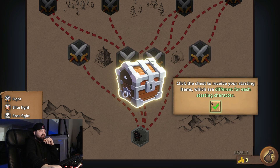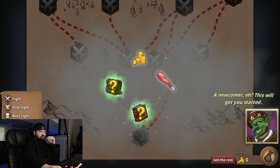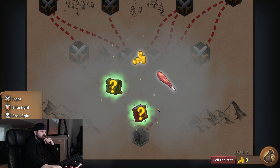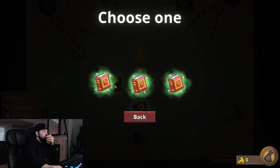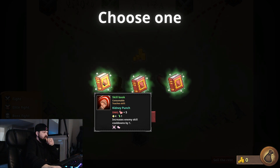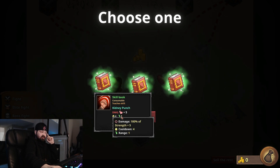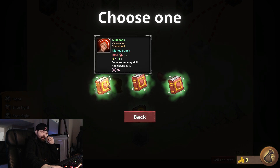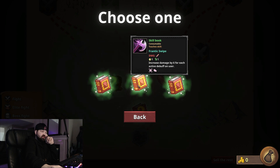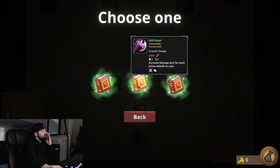Click the chest to receive your starting items. We were getting a newcomer. Choose one: Kidney Punch — damage is strength plus five. I don't know what the green icon is. Range. And cooldown. That does quite a bit of damage. This other one just does damage and increases damage by six for each active debuff.